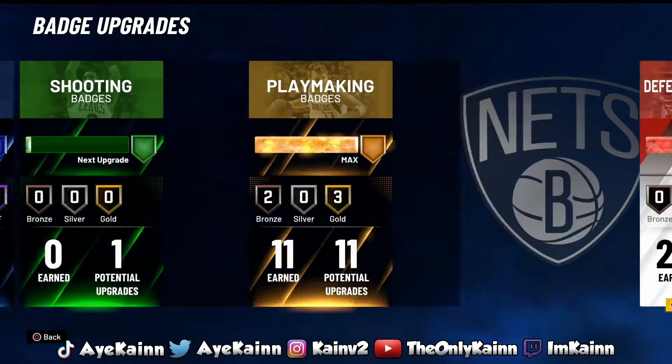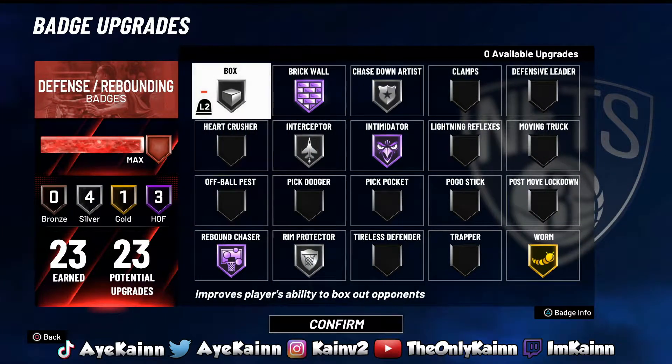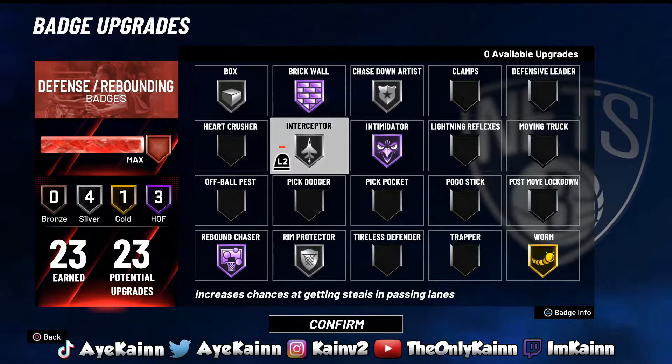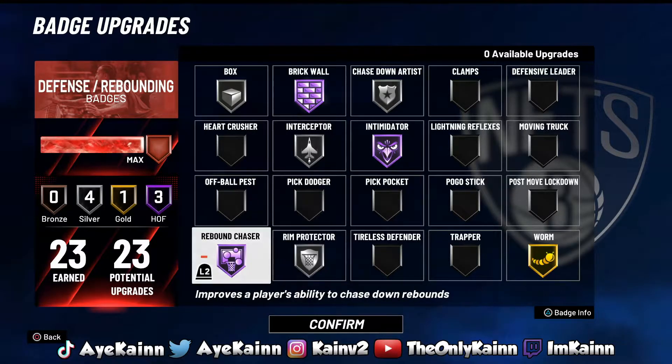For defense — the most important part for a center — I don't have Pogo Stick. You just gotta know when to jump and that's basically it. All the other defensive badges are must-needs. Box Out I had on Gold but it can get broken if the opposing center has the badge, so I'm maintaining with Silver Box Out. Brick Wall on Hall of Fame, Chase Down Artist on Silver, Interceptor so I can get more clutch steals with better animations, and Rim Protector is a must too. You can also swap Brick Wall down and put it on Rim Protector and Rebound Chaser.